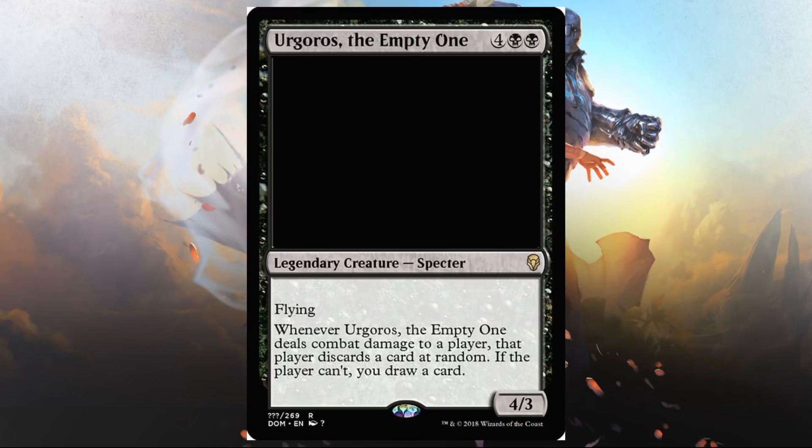Yrgoros, the Empty One — two black and four, legendary creature, specter, flying, 4/3. When this deals combat damage to a player, that player discards a card at random. If the player can't, you draw a card. Basically Hypnotic Specter on steroids. The card is a little slow though — a 4/3 flyer is always good, but for six it starts to feel a little expensive. That ability is great, but it's a lot better when you're attacking with a specter on turn two or three like in the old days with Dark Ritual. Playing this on turn six and attacking on turn seven is not as impressive. However, you could eventually get card draw off it. I don't really think it sees standard play at that cost, but I think this could be great in Limited.